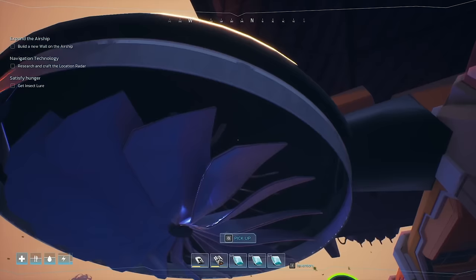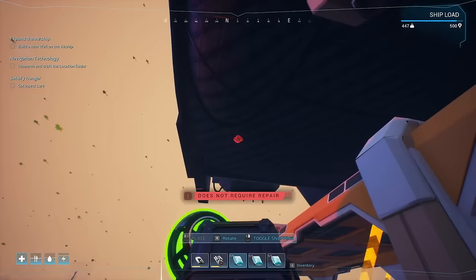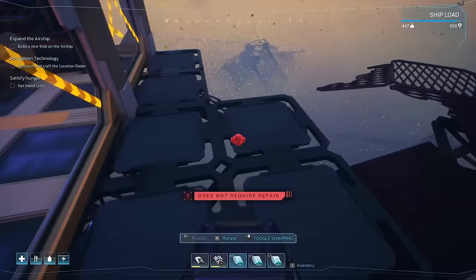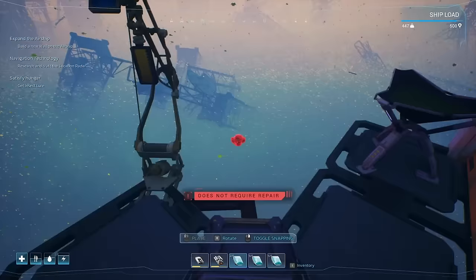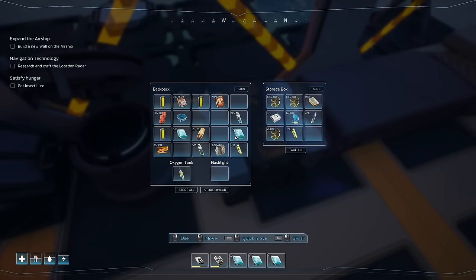Is any of this damaged? Place on your airship — does not require repair. So maybe we didn't get hit by anything. One of my panels took a little bit of damage, and there's actually a visible damage indicator that pops up too — nice. I have a lot of things. Solid state batteries — they just weren't stacking. And we actually have a little bit more fuel in the tank.